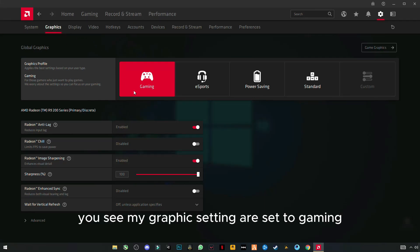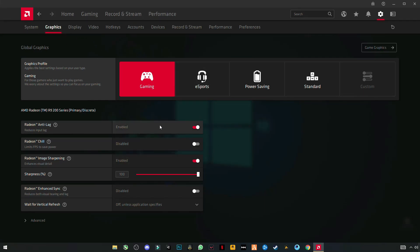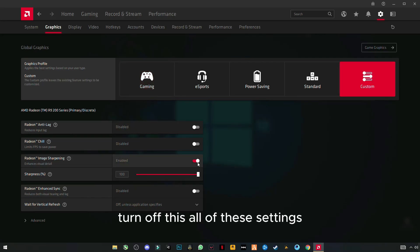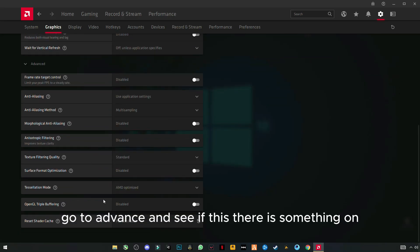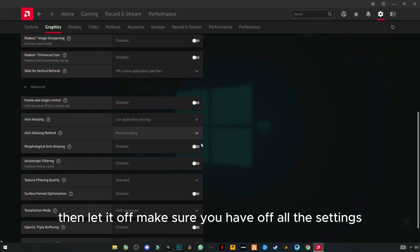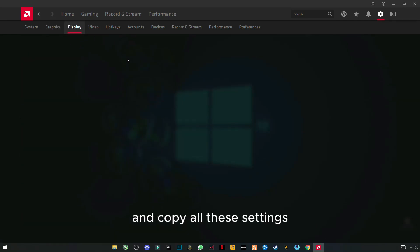You can see my graphics settings are set to Gaming. First of all, turn off all of these settings. Go to Advanced and see if there is anything on — turn it off. Make sure you have all the settings turned off and copy all these settings.